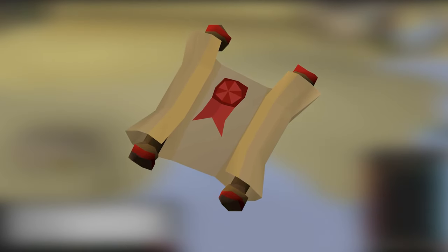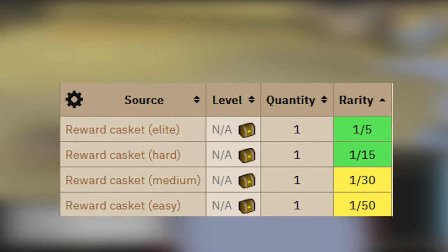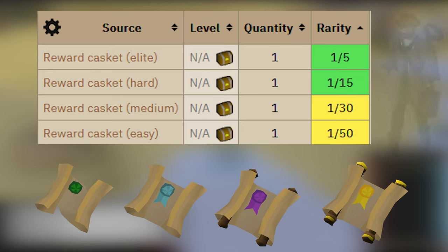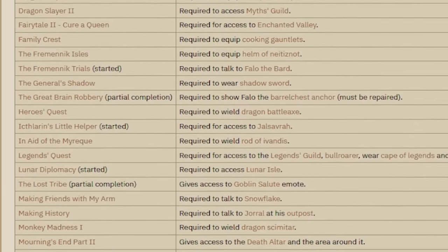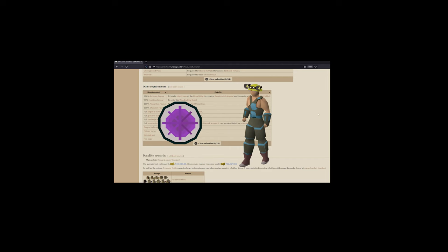Master clues are currently RuneScape's highest tier of clues, and obtaining them is quite the hassle. You can only get them as a lucky drop from other clues, or you can turn in an easy, medium, hard, and elite tier clue into Watson and he'll give you a master clue. Before you can actually complete them, you need to do a whole variety of time-consuming things, such as meeting high skill requirements, doing dozens of lengthy quests, getting current favor, getting skilling outfits. Okay, I think you get the point.